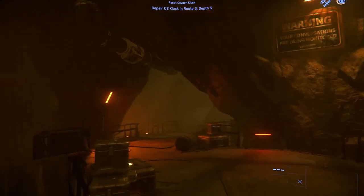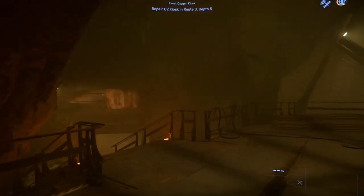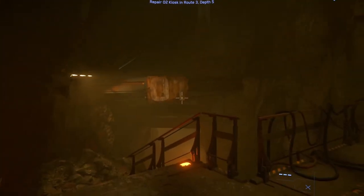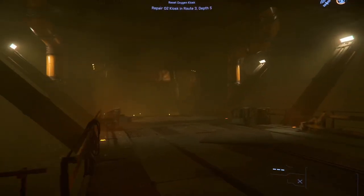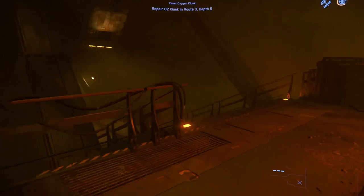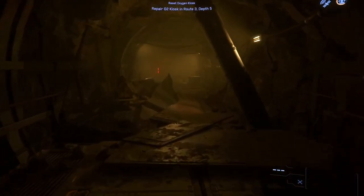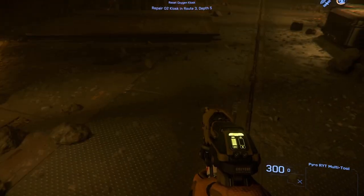I'm heading to the mines — this door is interacted with using F. I have no idea where Route 3 is, so I'm going to start looking around. There's no UI telling you where things are; you've got to figure it out by looking. I can see a big sign here — this is Route 1... Route 2... there we go, Route 3.